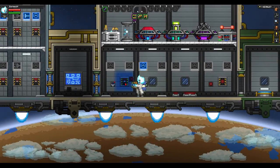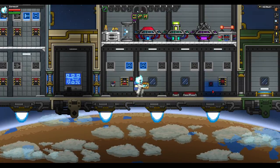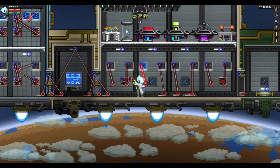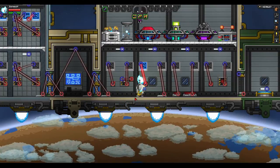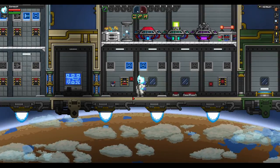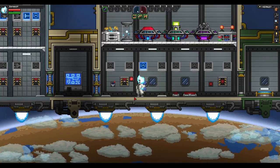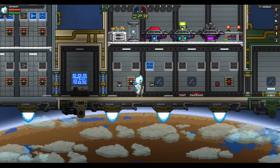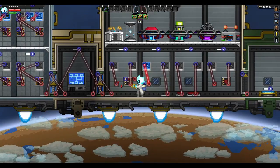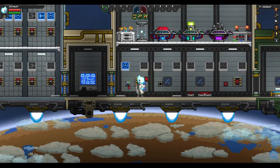Next we have a wall switch. Whenever you flip it, it will stay flipped, unlike buttons where pressing it will eventually turn itself off. If you connect a button to the input on the wall switch, pressing it will toggle the switch between states. We also have a new smaller wall switch — it's different in that you can't use the input toggle, so it's only used as a manual toggle.